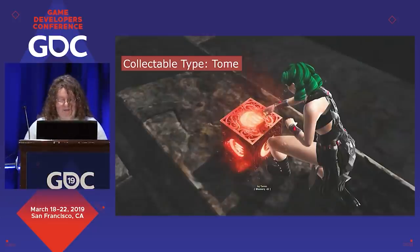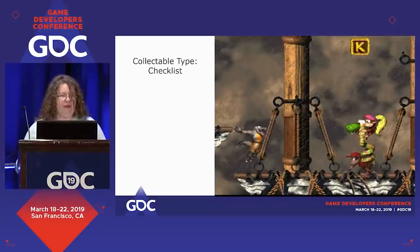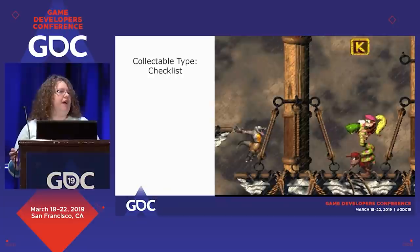The next major type I want to talk about is checklists. Checklists cover a really wide array of different implementations — basically anything where collecting them all is the vital part, like the letters in Donkey Kong or secrets like the orbs in Inside. Inside is this cool platformer where there are a few orbs — you'll probably run into like three of them if you play normally, but then you can play through multiple times, explore everywhere, and find them all, which leads to a secret ending.